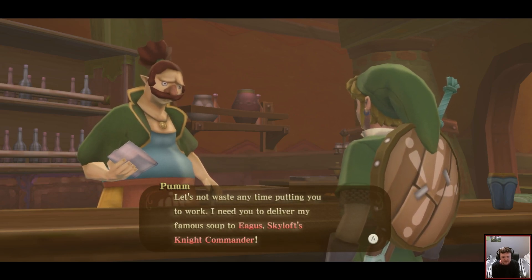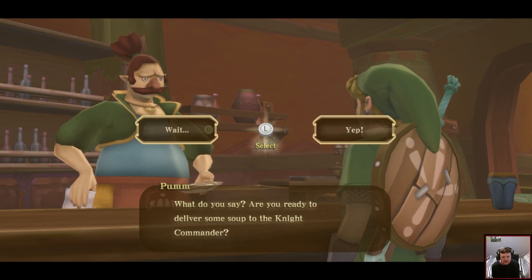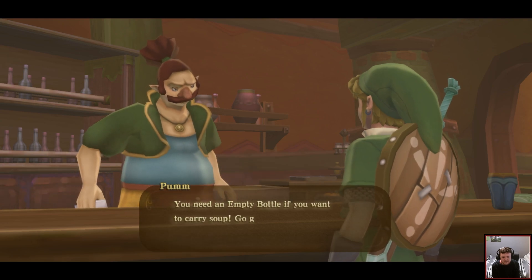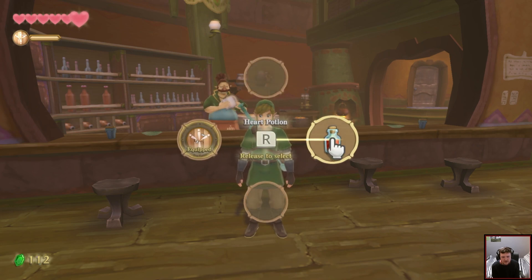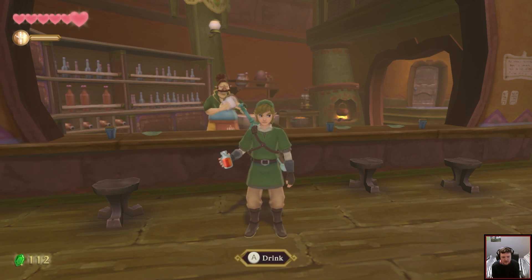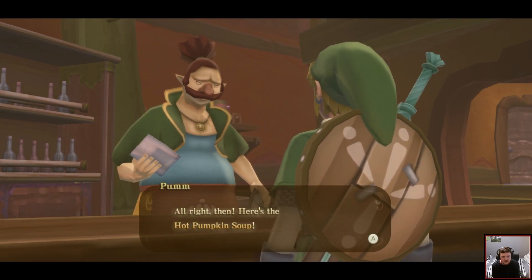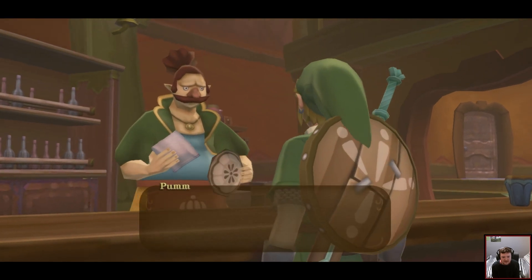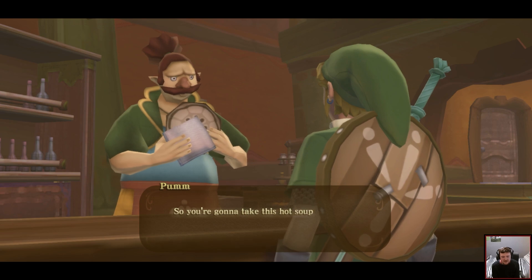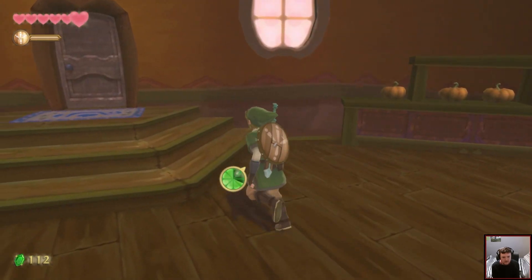Let's not waste any time putting you to work. I need to deliver my famous soup to Eagus, Skyloft's Knight Commander. He says he can't get his day started without a bowl of my soup. Are you ready to deliver some soup? You haven't got an empty bottle — you need an empty bottle if you want to carry the soup. You know what, I'll drink my potion. I've got an empty bottle now. Here's the hot pumpkin soup — deliver it to the Knight Commander, but watch it, it'll get cold in five minutes.